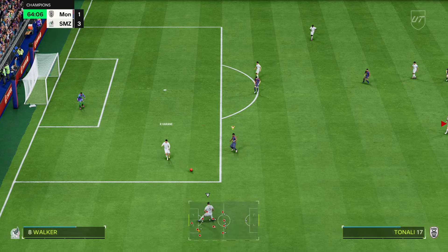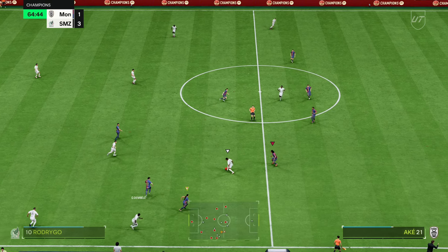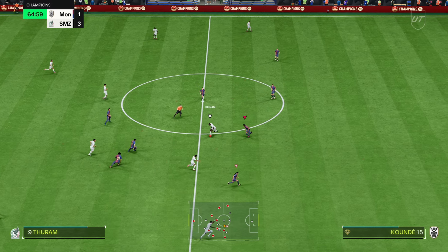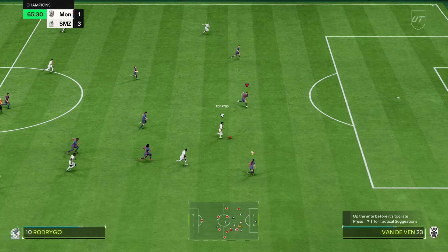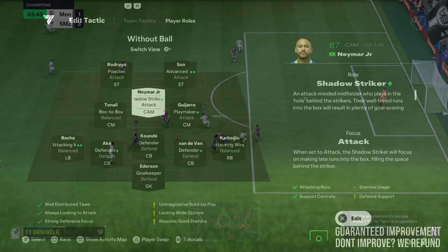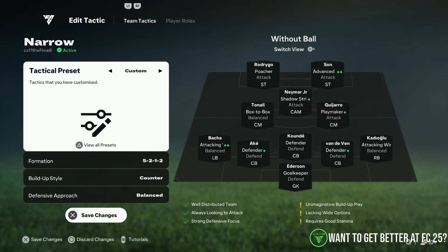Out of possession, you defend in a back five. Unfortunately, I wish you could put one of these players on stay forward, but you can't — I actually prefer to defend a back four with CDMs. But attacking-wise, it's one of the most solid formations. And defensively, if you want to be a rat and put them both on holding, I would only say do it if someone's using a five-back against you. But you can put both these players on holding and very much have a fantastic counter-attack formation.